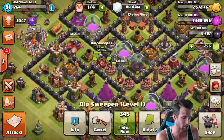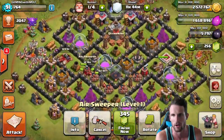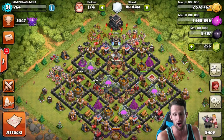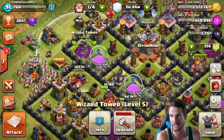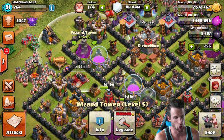Our air sweeper is moving up as well — it's gonna be done in a day and 16 hours. Teslas take so freaking long to upgrade, that's the one thing I hate about them. So I want to upgrade this wizard tower and what we need is 110,000 gold.